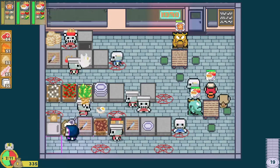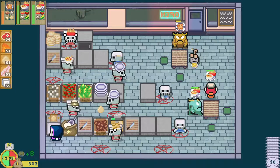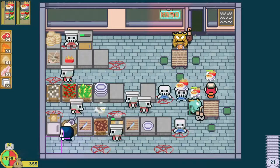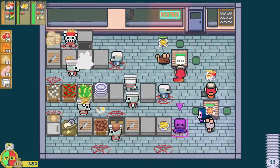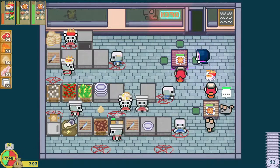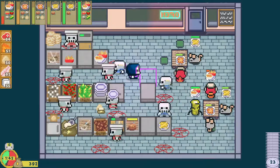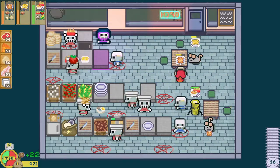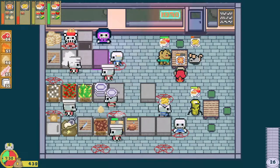I can probably improve the latkes by adding a second dude in there to maybe put the egg and the flour on the ground — one guy to do the chopping, one guy to put the egg and the flour on the ground. I don't really need three waiters. Chips and salsa — what's going on with chips and salsa? Why is that taking a minute?